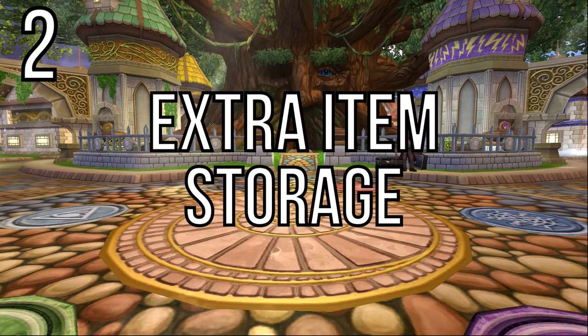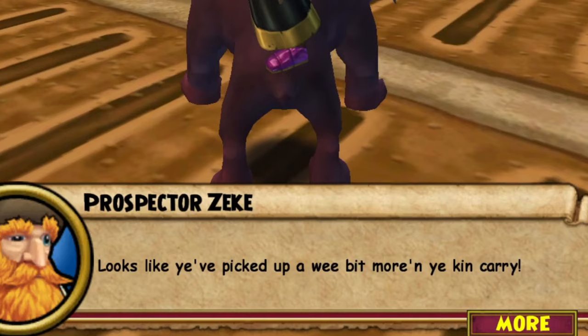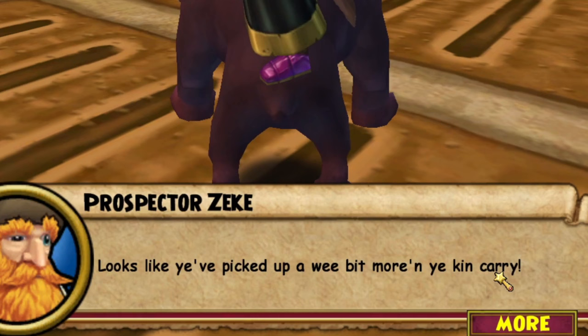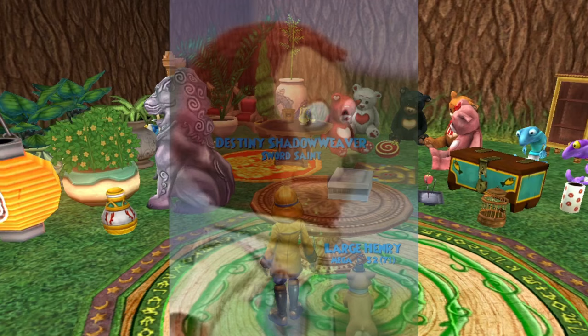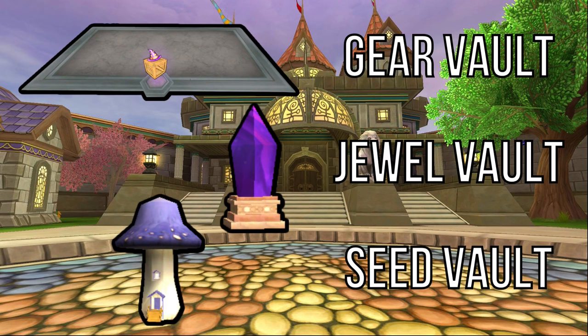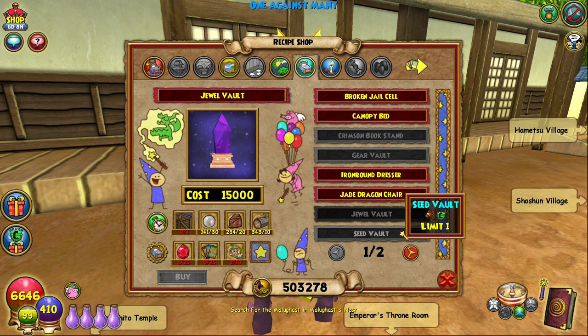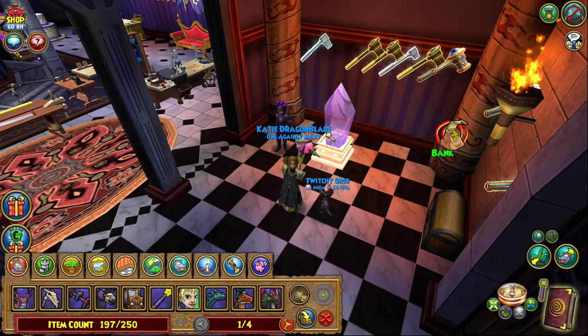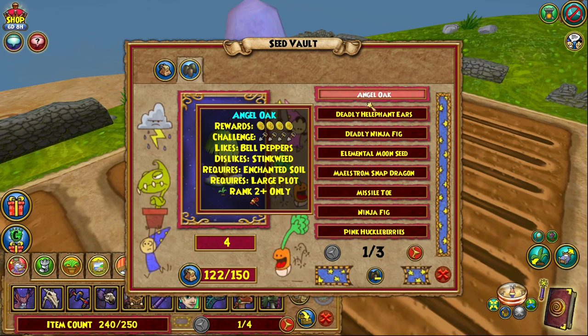Number 2: extra item storage. So you've maxed out your bank and your houses and Prospector Zeke won't leave you alone about your oversized backpack. What are you supposed to do? You can always craft the jewel, gear, and seed vaults if you need some extra space. While these are available for crowns in the crown shop, you can also craft them for free from recipes bought from Toshio and Mushu. While they do require some resources to craft, they are incredibly useful. You can have up to one of each per character and each vault can hold up to 100 of each item type, which adds up quickly if you have them for every character.